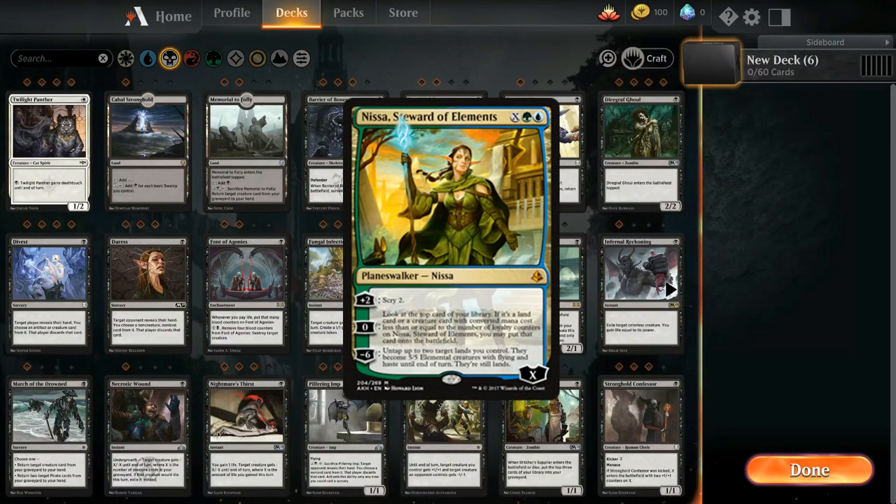Planeswalkers are a special part of Magic. These cards are other characters that act as a second player for the opponent to attack. They also have abilities that can be used once per turn for great effect.